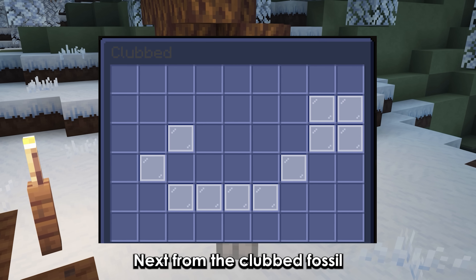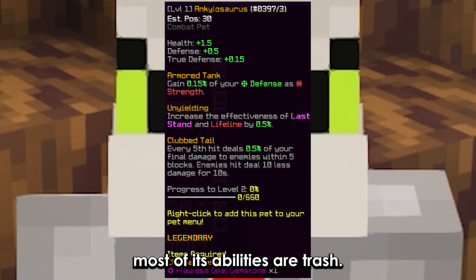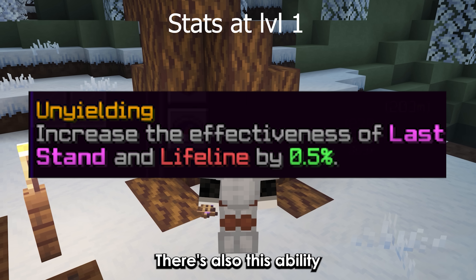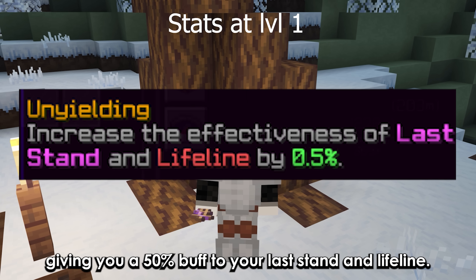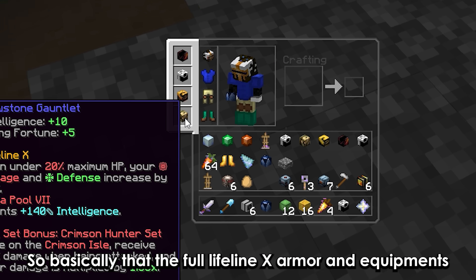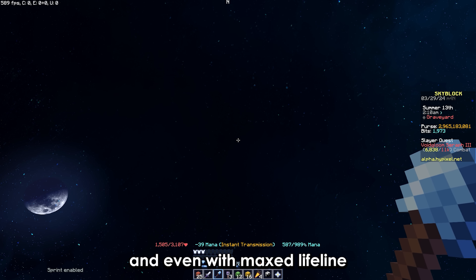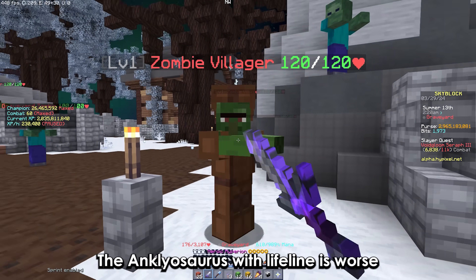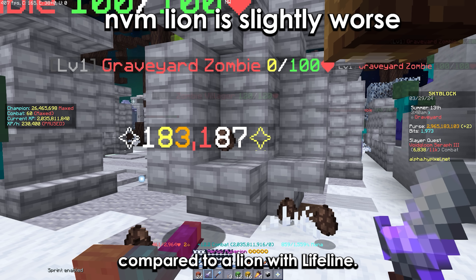From the club fossil we've got the ankylosaurus, and most of its abilities are trash. There's an ability giving you a 50% buff to your last stand and lifeline — basically, let's say you have full lifeline X armor and equipment. I tried it and even with max lifeline, the ankylosaurus with lifeline is worse compared to a lion with lifeline.